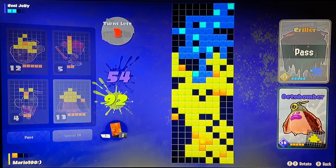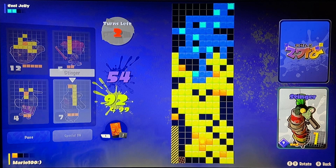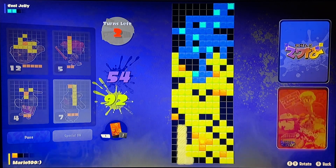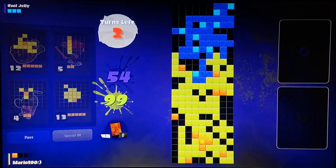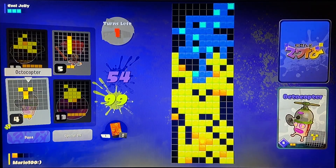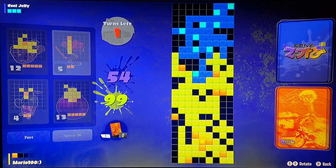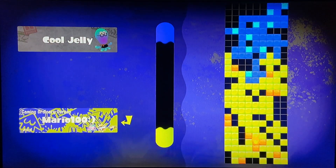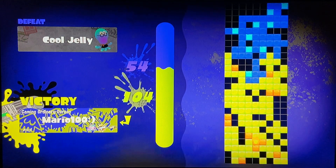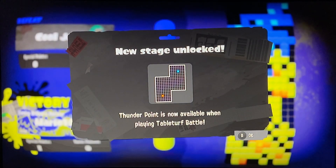Look at that. They have two specials. That wouldn't work anyway — I was like I wish it was mirrored, but it's not even that good with the mirror. He's getting a lot of specials. That was the last turn. That strategy of just taking as much space as possible probably won't work that well later on, but whatever.